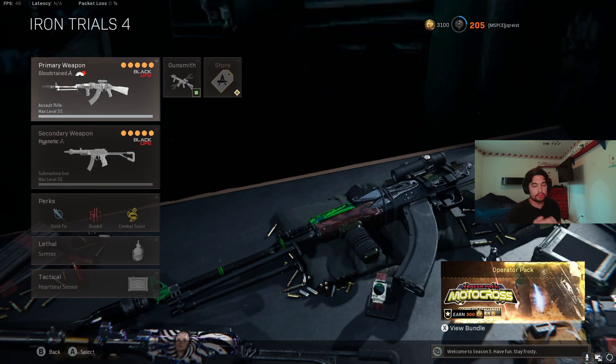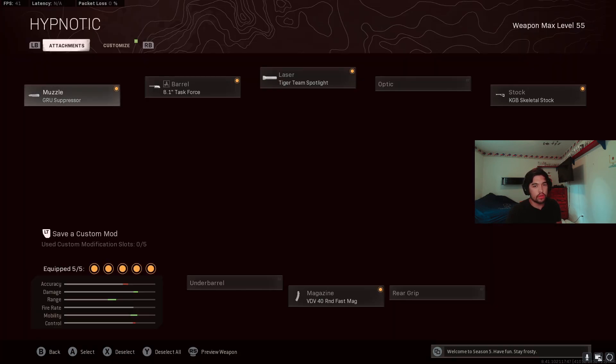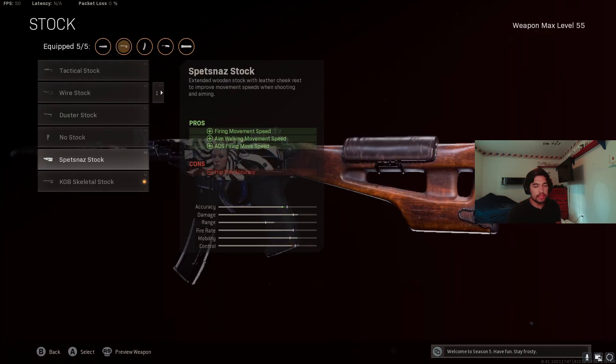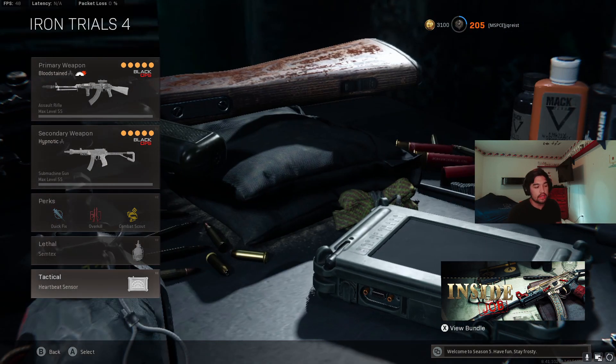Number four is the AK — this thing is a beast, a laser. They did just nerf the recoil a little bit, but it's still a beast with really good damage and a great time to kill even in Iron Trials. Build: Grues Suppressor, RPK barrel, Spetsnaz Grip, 60-round mag, 3x optic. Paired with the OTS — the OTS kills so fast, but with only 40 rounds you do have to run Fast Mag, though it's an SMG so it's not a huge ADS penalty. Build: Grues Suppressor, Task Force barrel, Tiger Team Spotlight, Skeletal Stock. You could switch to Spetsnaz Stock or Bruiser Grip instead.